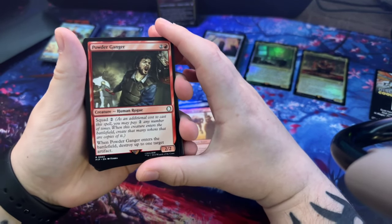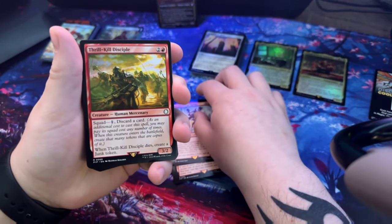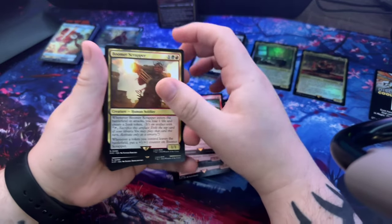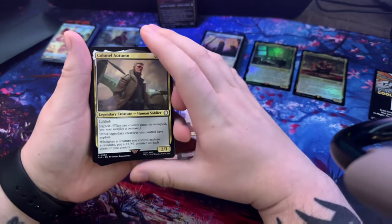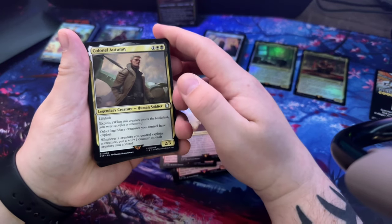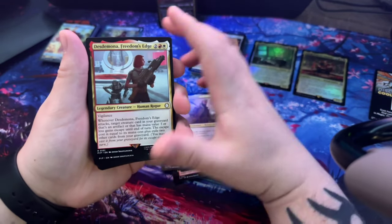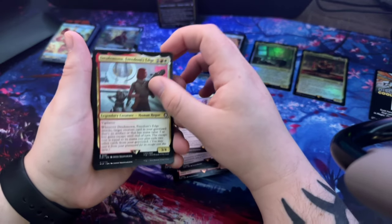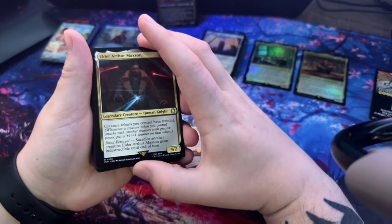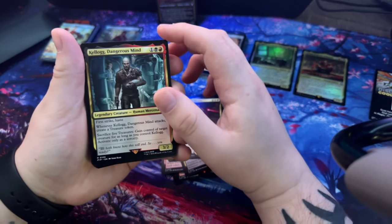Powder Gangers. Rose - I saw her in the last one too. Thrill Kill Disciple, Wild Wasteland, Boomer Scrapper, Colonel Autumn. Colonel Autumn - lifelink, exploit: when this creature enters the battlefield you may sacrifice a creature. Other legendary creatures you control have exploit. Whenever a creature you control exploits a creature, put a +1/+1 counter on each creature you control.